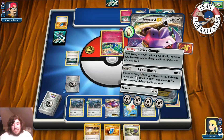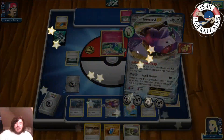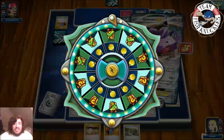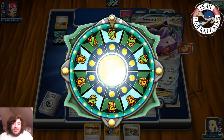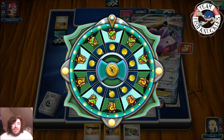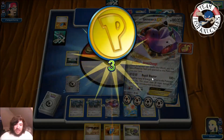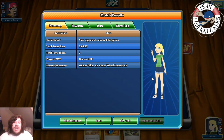We do Metal Links onto both Genesect — being safe in case one gets knocked out next turn. We use Drive Change to pick up the Muscle Band just in case opponent gets a Gardevoir out next turn. I'd rather play safe than sorry. With that, the Genesect and Bronzong deck takes down the Delphox BREAK deck which is actually one of our tough matchups. Opponent concedes the game — they must have had a bad hand and didn't manage resources carefully.